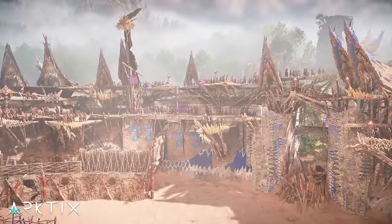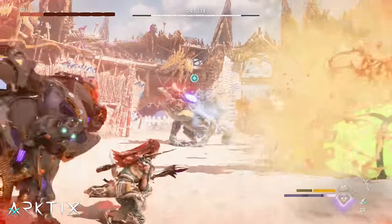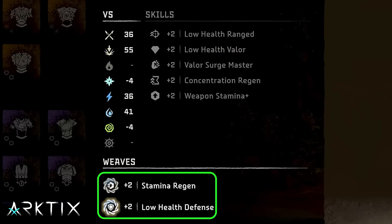Before diving into the Challenges, let's take a look at the Loadout we're going to use for all of them. We won't use everything in this Loadout for every Challenge, but once we have this build set up, we won't need to change it. Our Outfit is the Tanox Skirmisher, equipped with Stamina Regen and Low Health Defense Weaves. The Stamina and Valor Boosts are most important, but Low Health Ranged and Concentration Regen are nice to have too.